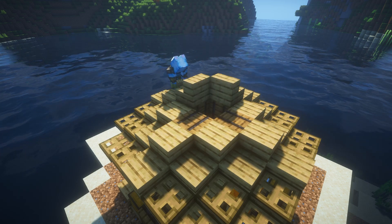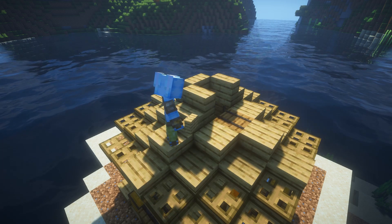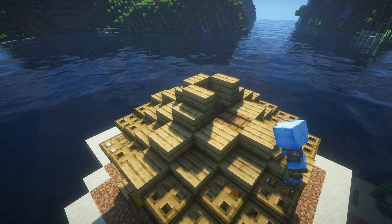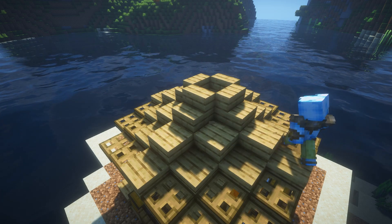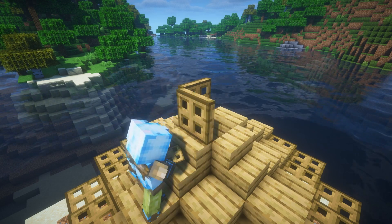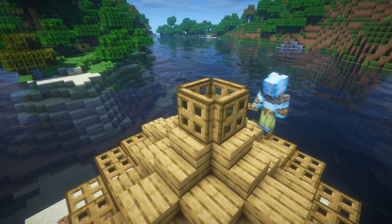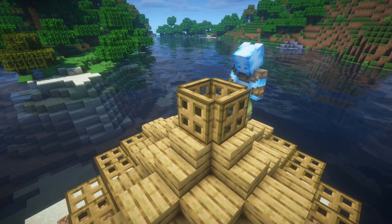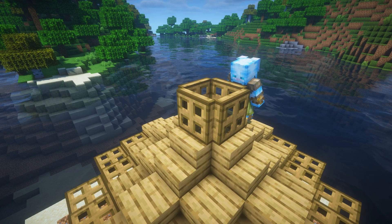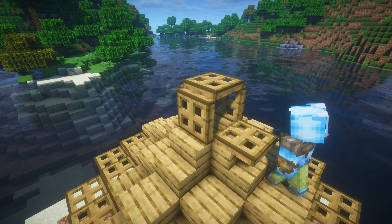Now stairs all around on top of the barrels, and then we make a little light by using trapdoors and a lantern. Make a little cage out of the trapdoors, one on top, and hang the lantern inside.